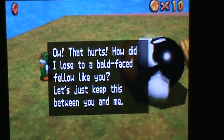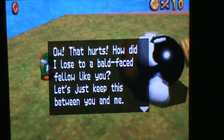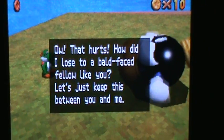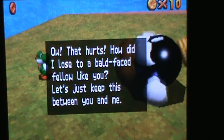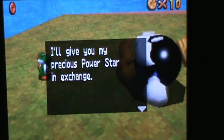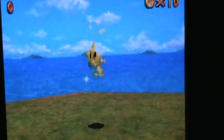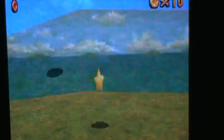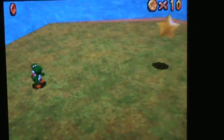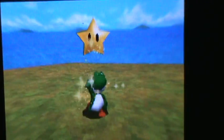Shoo, I'm trying to watch that — stop and press the B button. Shoo shoo boo! Oh, that hurts — how that little bald-faced fellow... Let's see, I — let's take a look at how you lost to me. Either way, I'll give you my precious Power Star in exchange. Why do I want to see you and your crazy butt again? Okay, I should have time for another star at least.